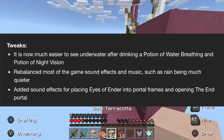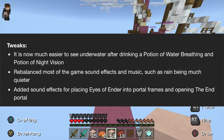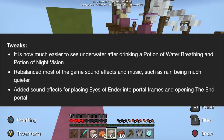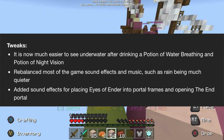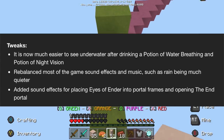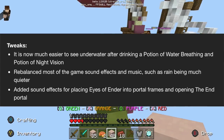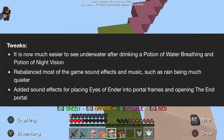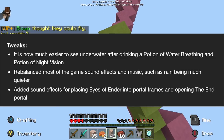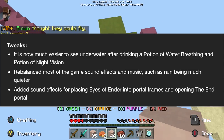We've got three of the major tweaks on screen right now. We've got night vision potions working underwater — being able to see underwater after drinking a potion of water breathing, and potion of night vision is much easier now, which is really awesome. We rebalanced most of the game's sound effects and music, such as rain being much quieter, and added sound effects for inserting eye of enders into portal frames and opening the end portal. A bunch of tweaks and brand new sounds being introduced.